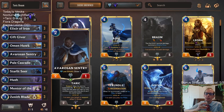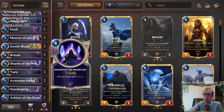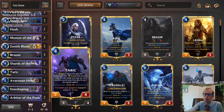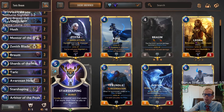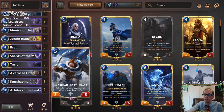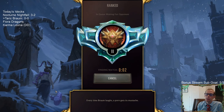Since we're buffing things in our deck, we want card draw — Avarozan Sentry and Pale Cascade help with that. Star Shaping is for aggro decks and Bilgewater decks to get Nexus heal, but it's also cool with Taric: you can Star Shape targeting Taric, heal five, copy it over and heal the next thing five too, getting double Invoke. That's our deck — let's try to get Braum with some gems and get a big buff going.